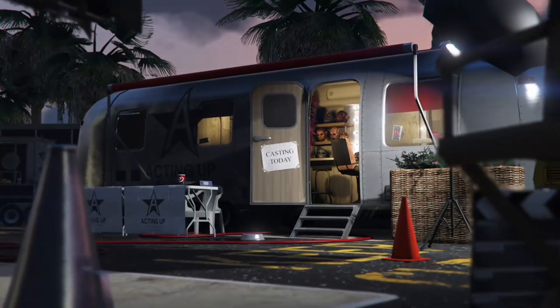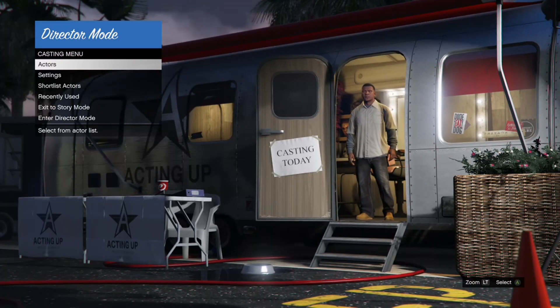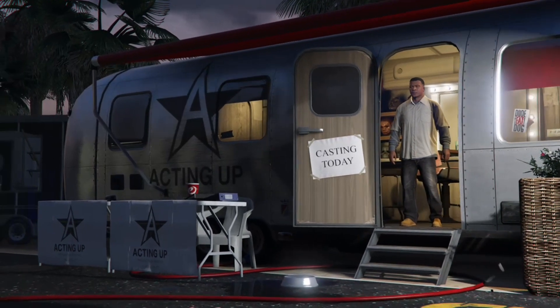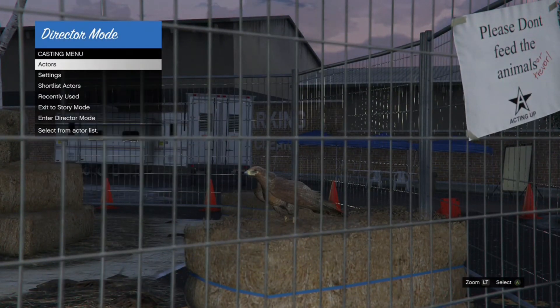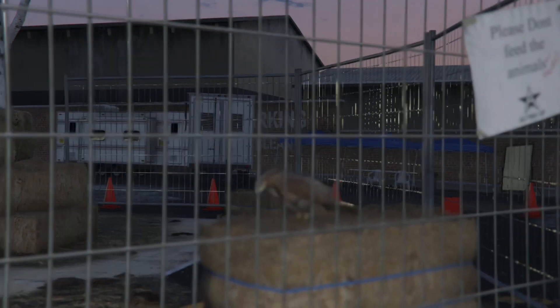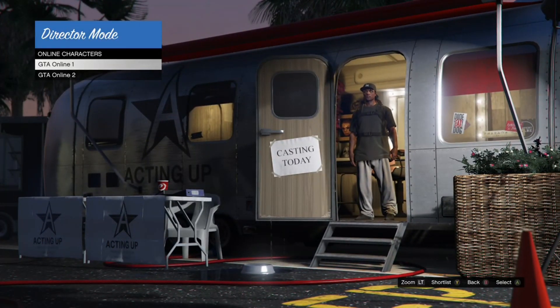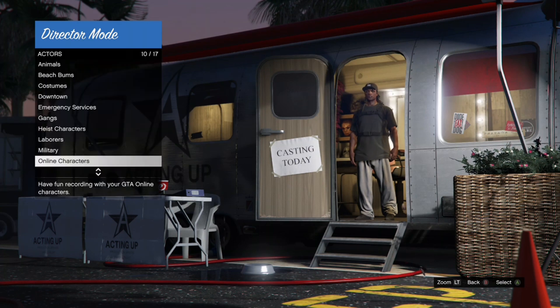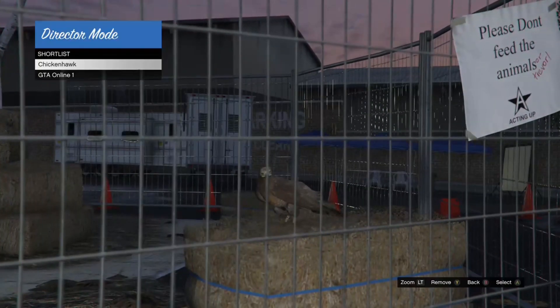When you go into director mode, go to Actors, then go to Animals, and press Y on the bird you're going to use to shortlist it. Then go back to Actors, go to Online Characters, and choose the character that has the basic outfit on. Press Y on that character too to shortlist it. Then back out and go to Shortlist Actors.